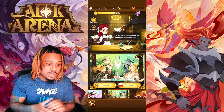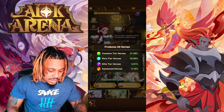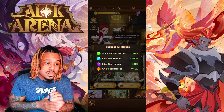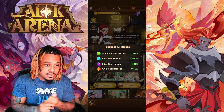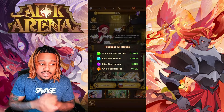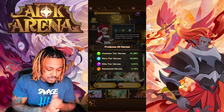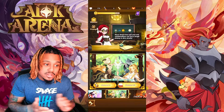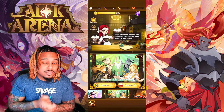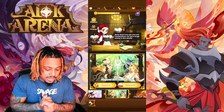The first drawing type gives you all types of heroes and shows you the percentage chance to get a certain tier. For the main package: common heroes at 51%, rare heroes at 43%, elite heroes at 4%, and awakened heroes at 0.10%. Make sure you're increasing your odds of getting the hero you want by setting up that Wish List like we talked about.